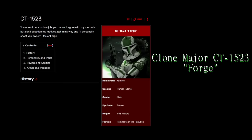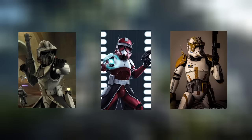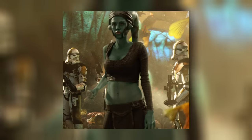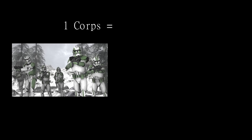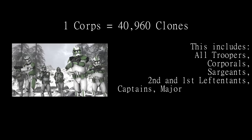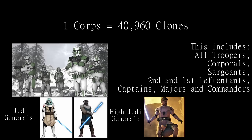Above the rank of Captain is the Major. There are a few named Clone Majors in both Canon and Legends, but since there are so few, we'll be ignoring them in this video. Above Majors is a series of Commander varieties, including Battalion Commanders such as Commander Wolffe of the 104th, Regimental Commanders, Brigade/Legion Commanders, and Marshal Commanders. Marshal Commanders would lead Corps alongside High Jedi Generals. A Corps consisted of 40,960 clones, including all previously mentioned ranks — Troopers, Corporals, Sergeants, Lieutenants, Captains, Majors, and Commanders — as well as multiple Jedi Generals and a High Jedi General to lead the Corps itself alongside its Marshal Commander.